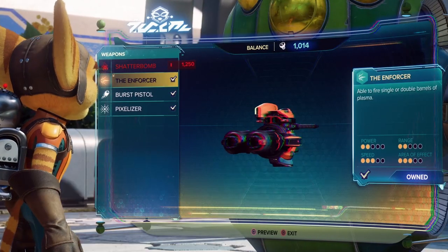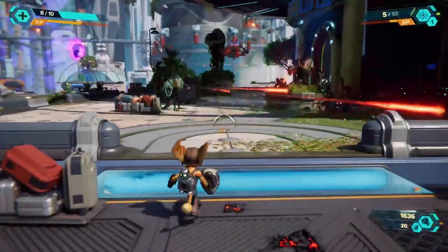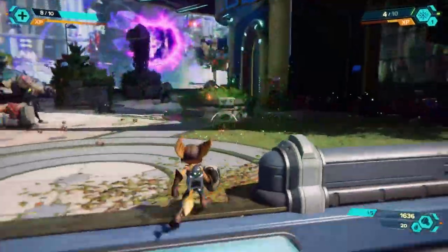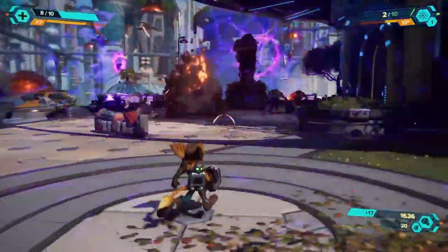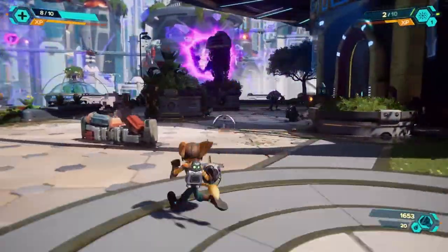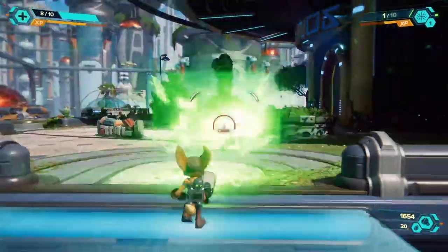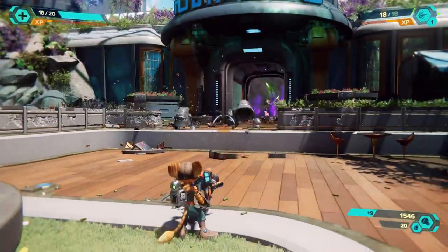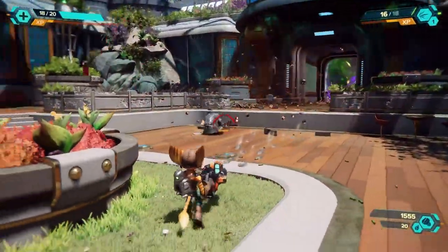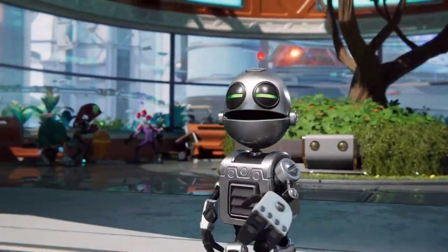The Enforcer can be the first weapon a player purchases if they so choose, regardless of which edition of the game they buy. In order to unlock the Pixelizer without getting it through an early access bonus, the player must complete the entire game one time, begin a challenge mode playthrough, and then purchase the weapon from the weapons vendor for the rock bottom price of one bolt. As this is the lowest possible transaction price in the game, the biggest hurdle here is the time invested in beating the game once, which I think most people can do in less than 15 hours.